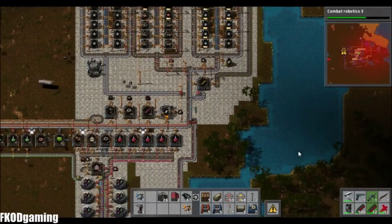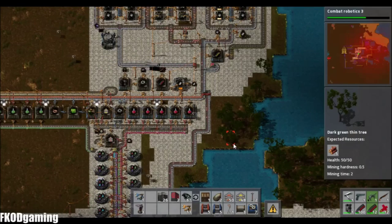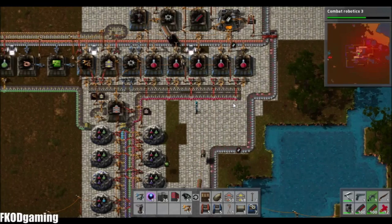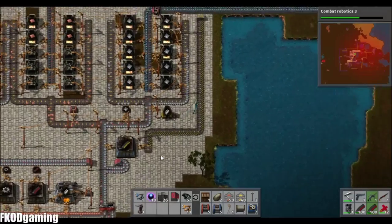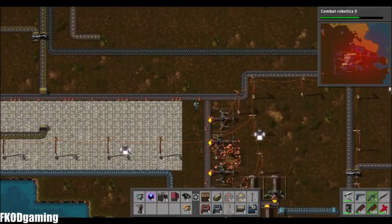When I last left off, I believe we were attempting to expand our territory a little bit to the north in order to get more copper ore. And with that, I went ahead and used up quite a bit of ammunition, apparently. Because, as you can see, our copper ore has kind of slowed down to a trickle.